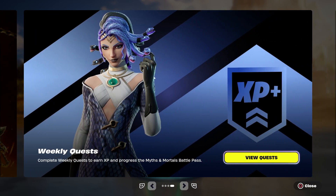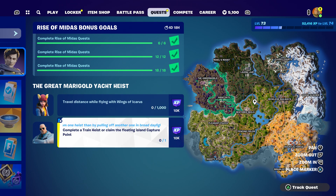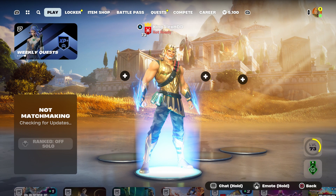What is up everybody, hopefully everybody's having a great time. In this video right here I'm going to show you how to complete this two challenge, which is travel distance while flying with wind, and then complete a train heist or claim the floating island capture point.